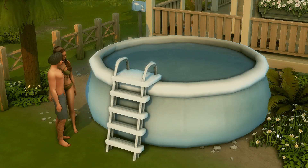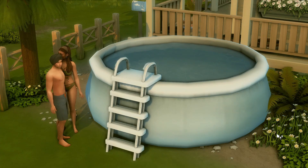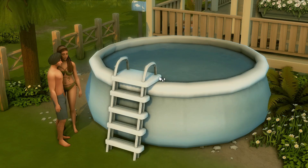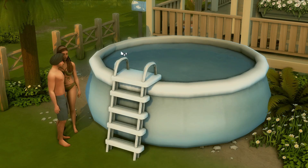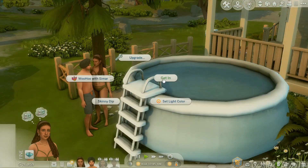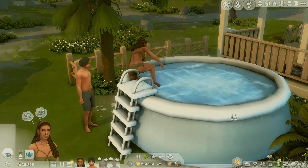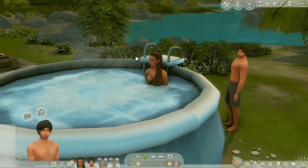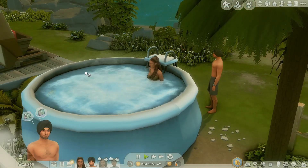A Winged Llama did say the step-in is kind of wonky, and as you can see it is a little wonky. But once they get into it, it is completely functional. It functions like a hot tub but it's supposed to be an inflatable pool. All you have to do is click on the ladder and they'll get in.